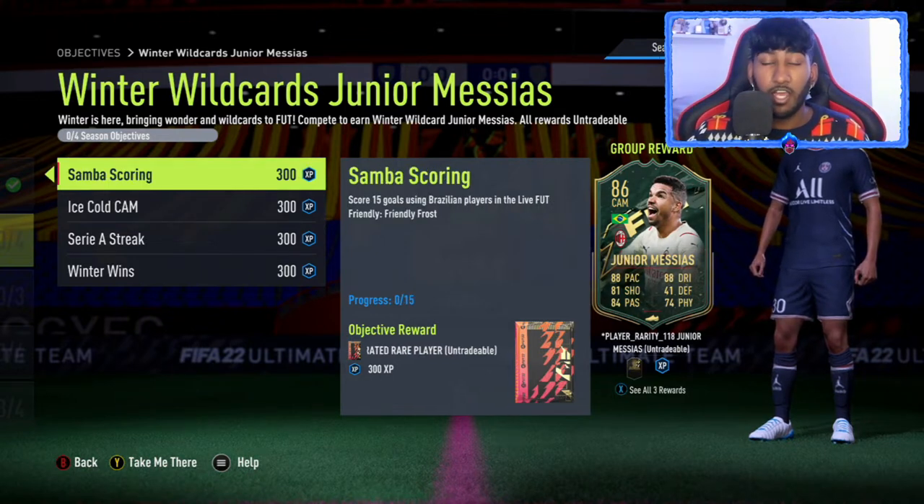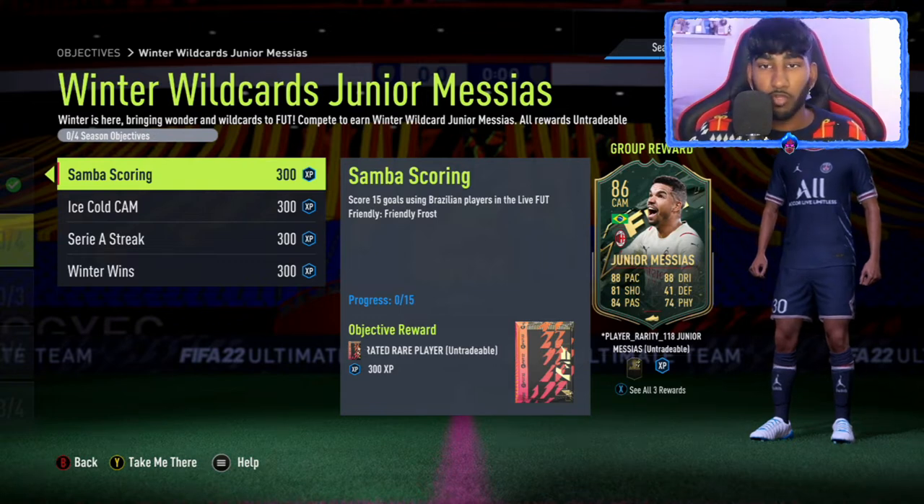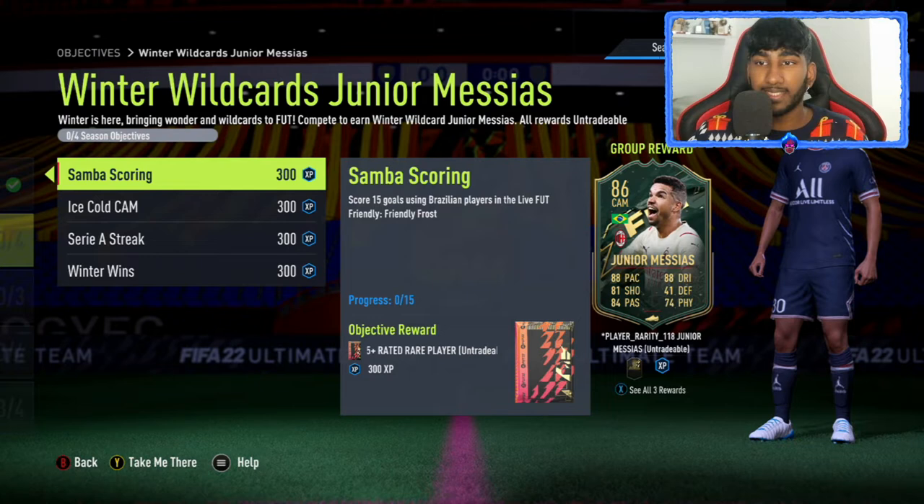It's a Brazilian for AC Milan, with a lot of links that way, and the card actually looks pretty good. The first objective is to score 15 goals using Brazilian players in the Live of Friendly mode, Friendly Frost — there is a new Live of Friendly mode which I'll go through the requirements in a minute. Scoring 15 goals using Brazilian players is not hard at all; it's pretty easy.